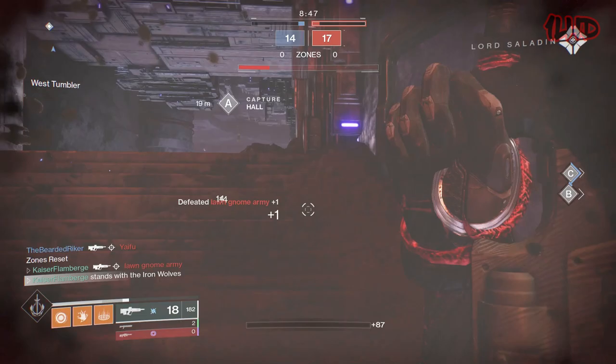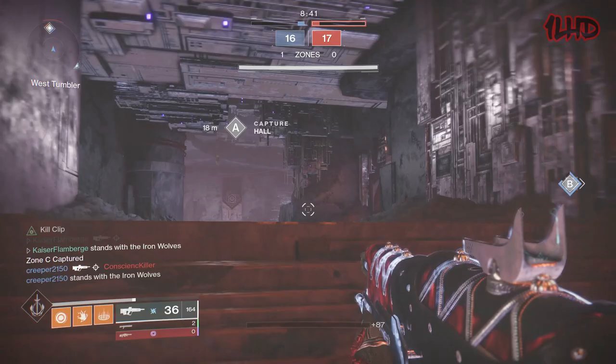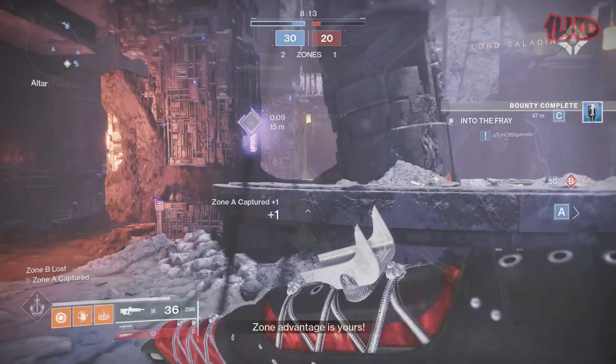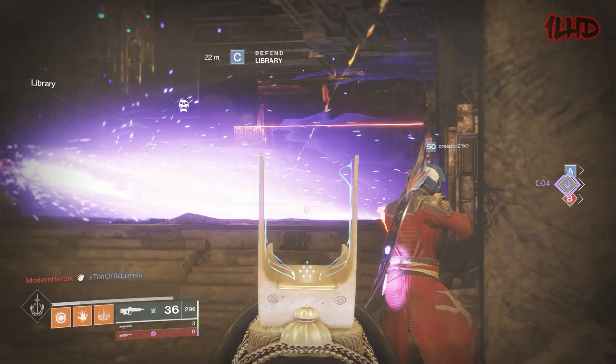Whereas the Crucible pinnacle grenade launcher The Mountaintop has only two trait perks consisting of Rangefinder and Micro Missile. Ritual weapons made their debut in Destiny 2's eighth season and replaced pinnacle weapons after Bungie realized how powerful pinnacle weapons were. Pinnacle weapons reached the point where they rivaled the power and uniqueness of exotic weapons and became staple weapons in almost every loadout.